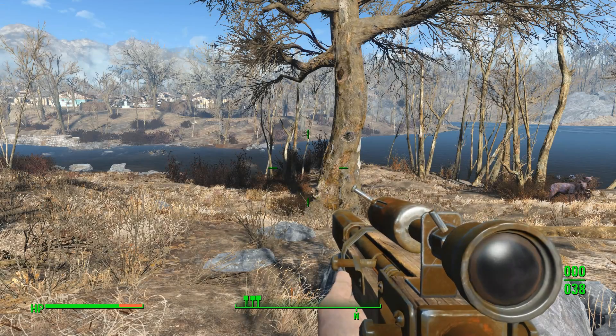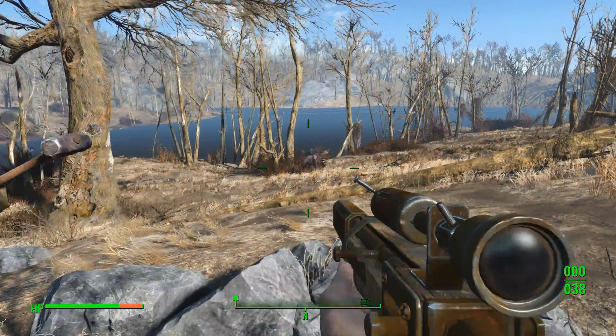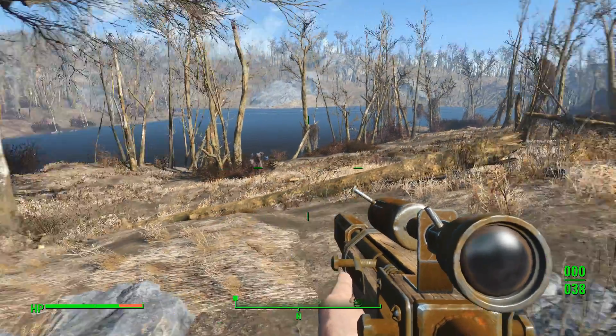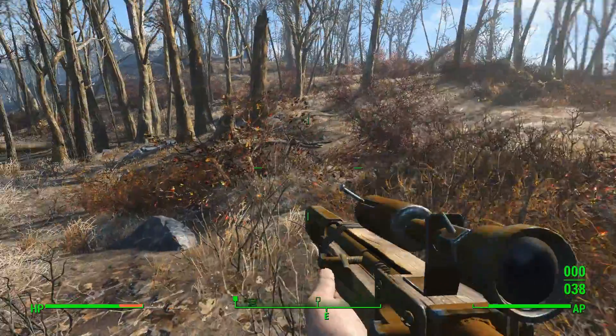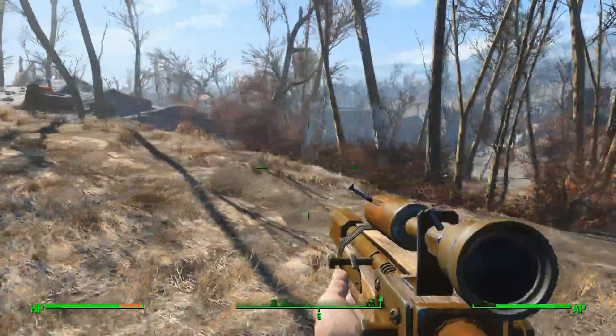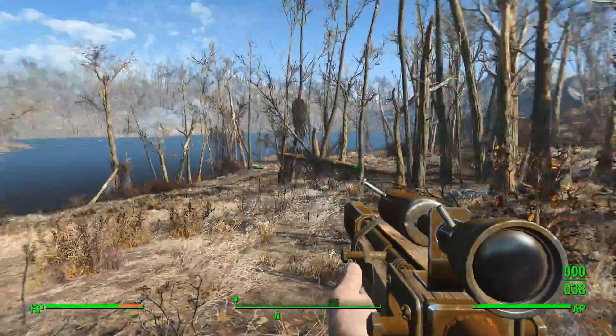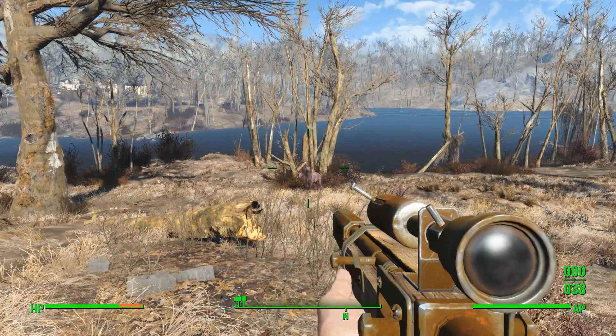What's up everybody — wandering the wasteland is finally upon us again with Fallout 4, but unfortunately for some of us so are the inevitable glitches. Today we'll be doing a simple glitch fix for the Unlikely Valentine quest, at the point where you reach Vault 114 to rescue Detective Valentine and the door will not open.